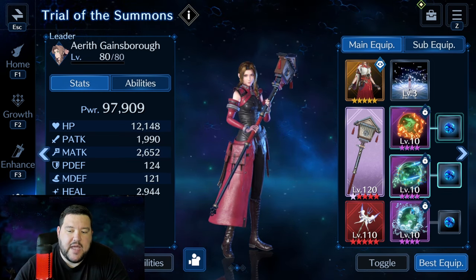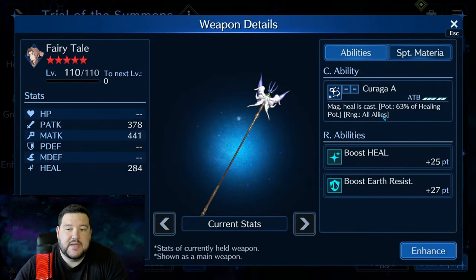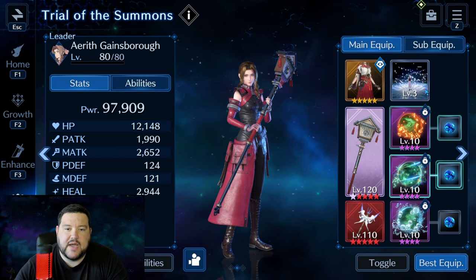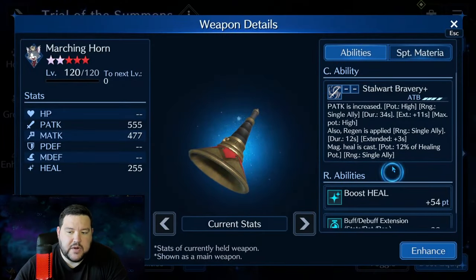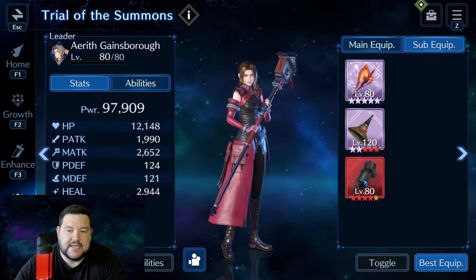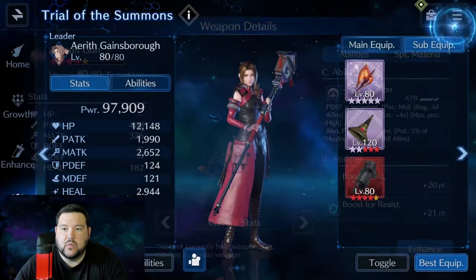We have some fire damage and a stat stick here for heals. I'm using Fairy Tail in my sub-weapon because the 63% healing potency there is higher than any Curas I can slot for the cure-all. For sub-equipment, this gives Ice Resist — my biggest ice resist, though I don't have anything higher than 40 points. Marching Horn is just a good heal stat. Buff-debuff extension is nice when we can take advantage of it, and then Heal and Ice Resist round out her sub equipment nicely.